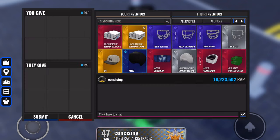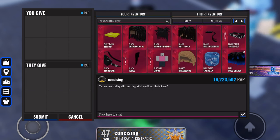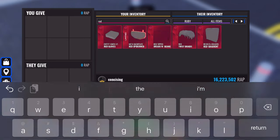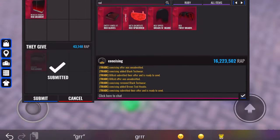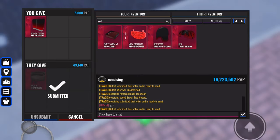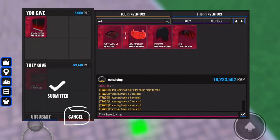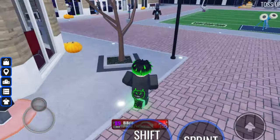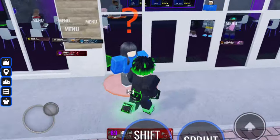To trade with someone you need to request a trade and they need to accept it. Once you enter a trade, the game gives you and your fellow trader a private chat. You can request for them to add an item and you can add items yourself. Once you two agree on a deal you both need to submit the trade. If you don't like that person's inventory you can cancel the trade. The Auction House building, located right next to the Trade Hub building, is a large building dedicated to buying items with coins.